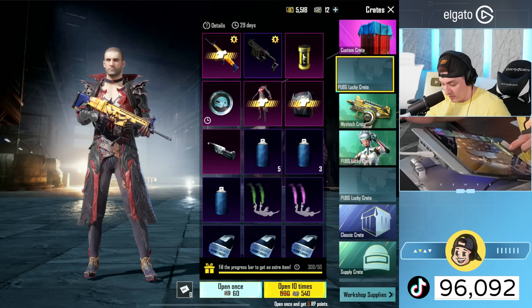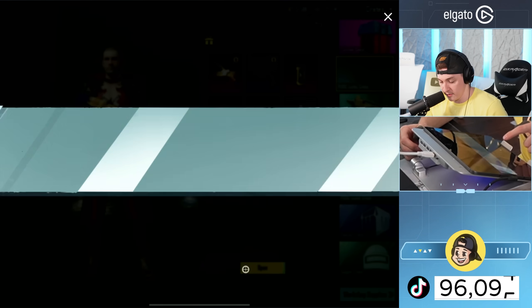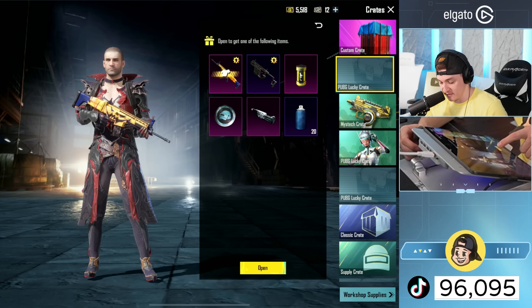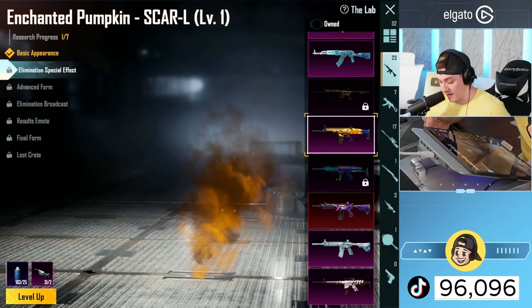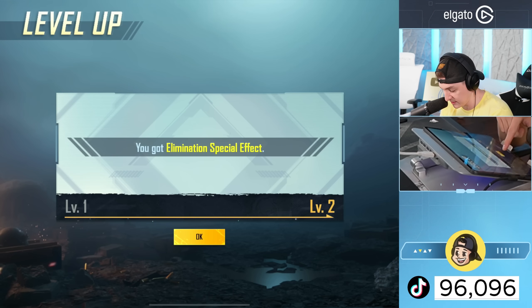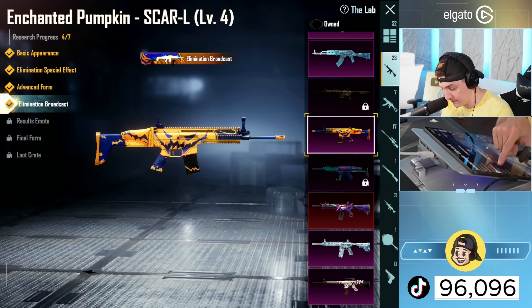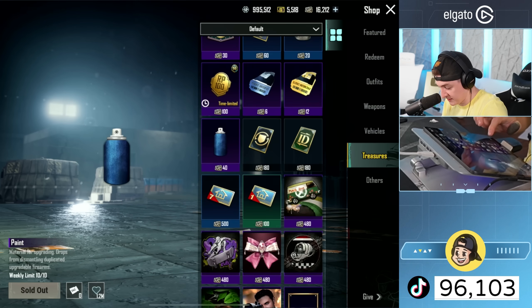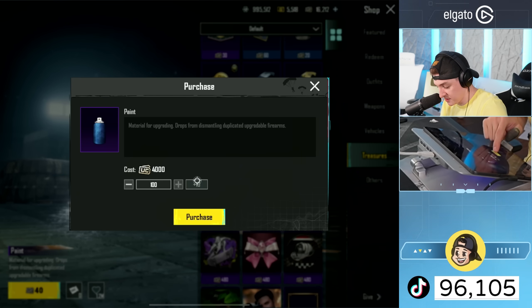We can come down here and open six more times. Give me a scar - no, that's a material, that's a coin, that's a coin, one material, that's a coin, some paint. We've gotten a lot of materials, a lot. This was like one of the first gun labs ever. We got 31 materials - elimination special effect, got it. Advanced form, got it. Elimination broadcast, got it. Results emote - now we need paint. I can get 10 with silver, but I need a boatload so I'm just going to buy 100 paint right now.